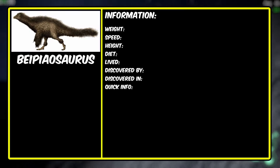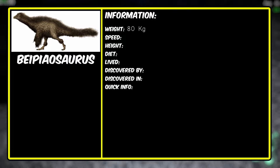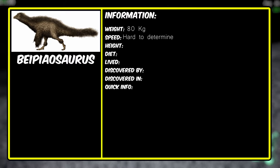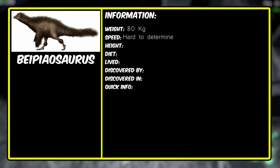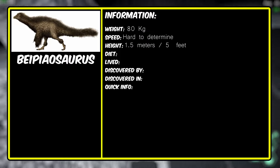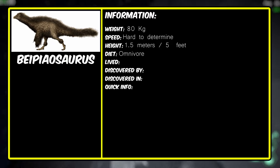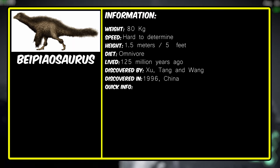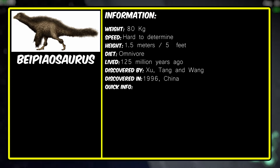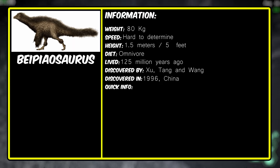The realistic version of Bapiosaurus weighed around 80 kilograms — not very far off from The Isle. Its speed was very hard to determine as we don't have enough evidence to suggest an approximate speed. Its height was around 1.5 meters, which is about 5 feet. Its diet was omnivore, as in the game. It lived 125 million years ago, discovered by Xu, Tang, and Wang in China in 1996. Paleontologists say it probably did not swim at all and spent its days on land. In reality, it had proto-feathers that probably did not look as majestic as they do in The Isle.